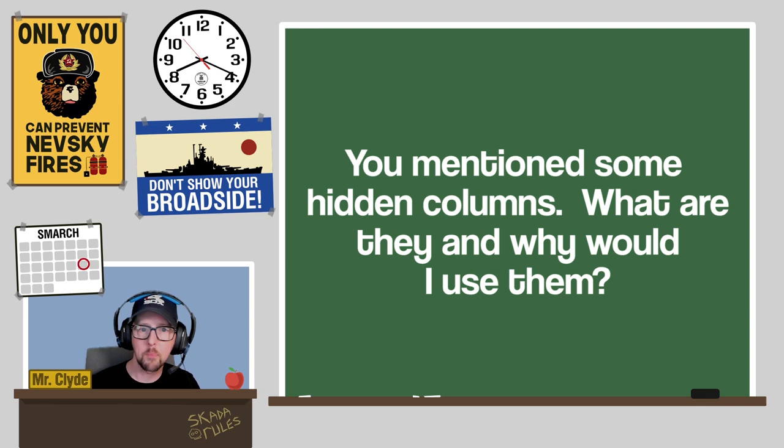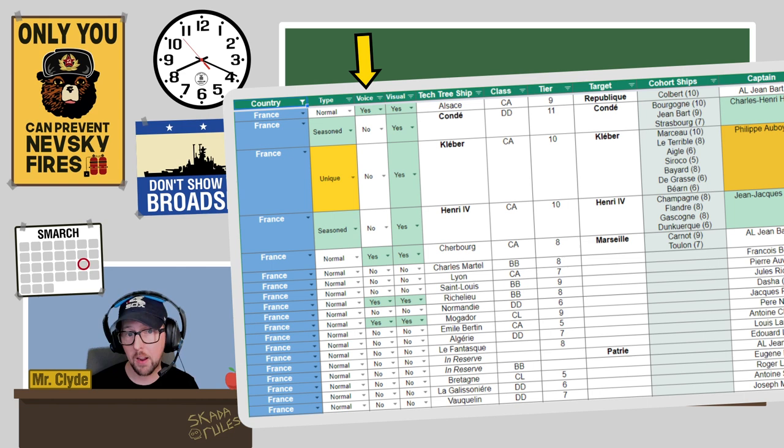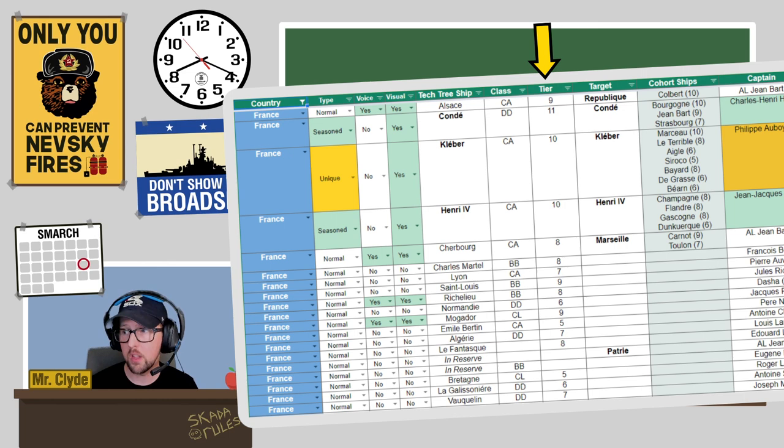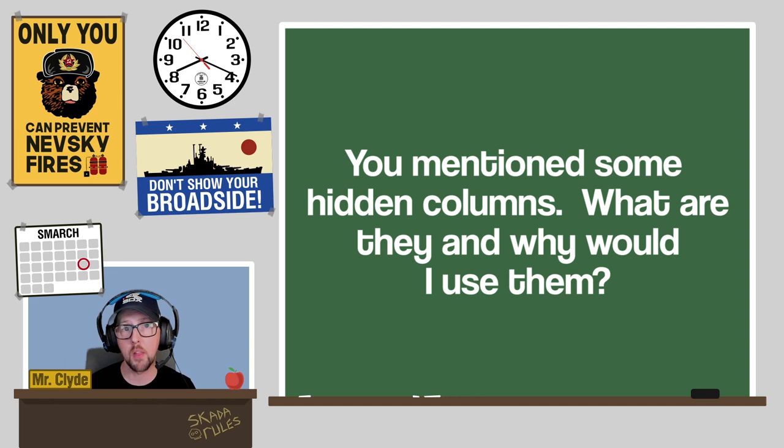Next question: 'What are the hidden columns?' By default there are five hidden columns. The voice column lets you select whether the captain has a custom voice pack; the visual column tracks custom art. There's a class and tier column for the tech tree ship the commander is assigned to. There's also a target column — for example, if you're grinding the British battlecruiser line and your commander is on the Hawke but is destined for the Saint Vincent, you'd put Hawke in the assigned ship column and Saint Vincent in the target column.